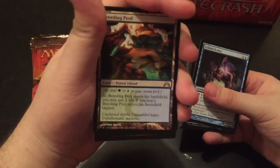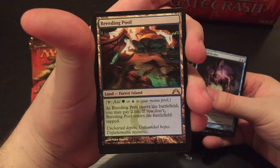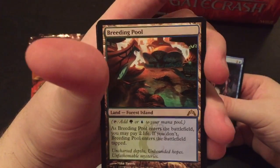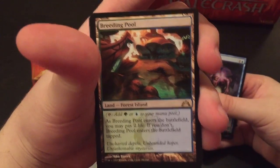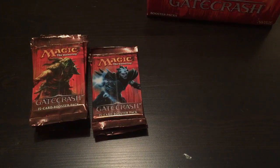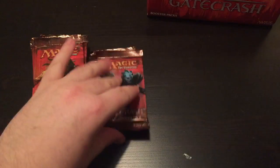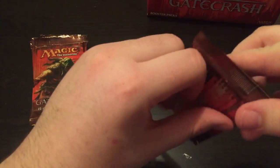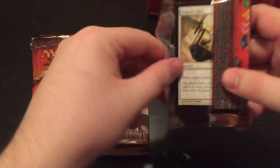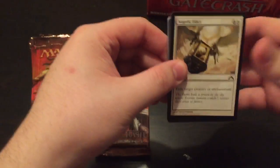And there it is — Breeding Pool. Absolutely beautiful. Second shockland. The plastic sleeve was for if I got a foil one, but don't worry about it for now. How about that art, eh? Two shocklands here in part one.